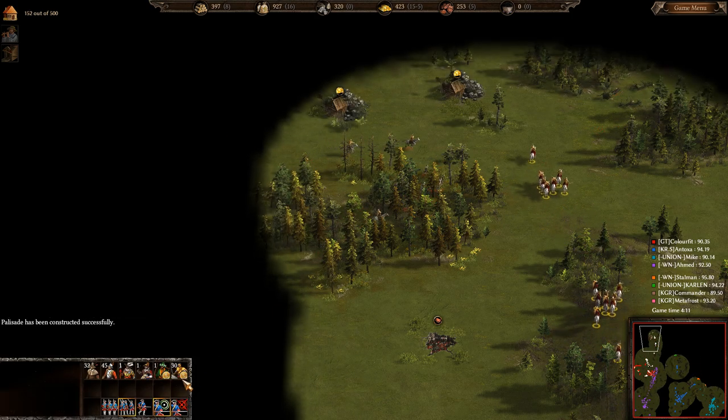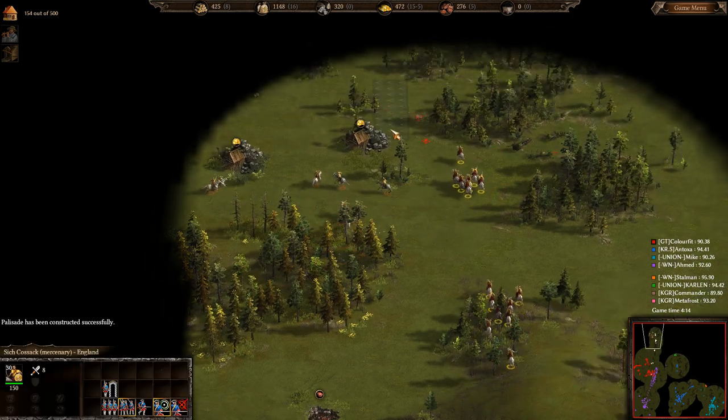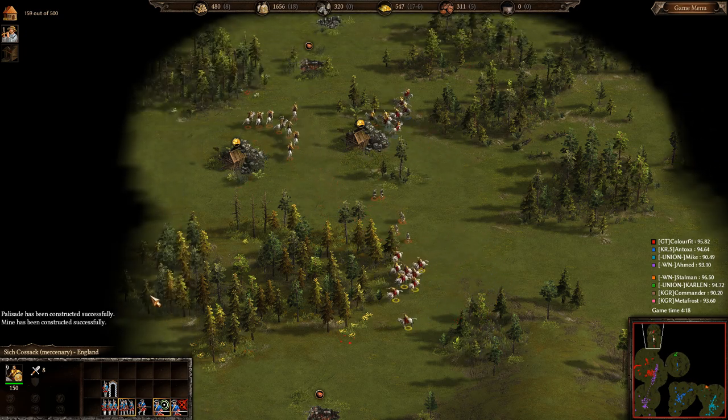Once the academy's built, Color Fit can go ahead and build his officer and his drummer to start creating formations.